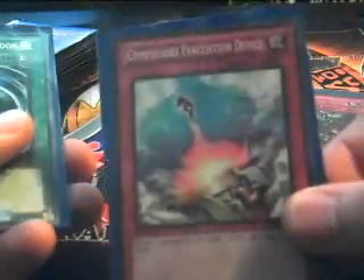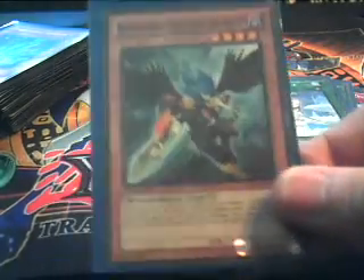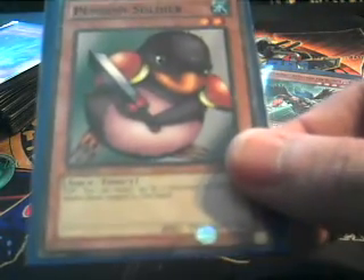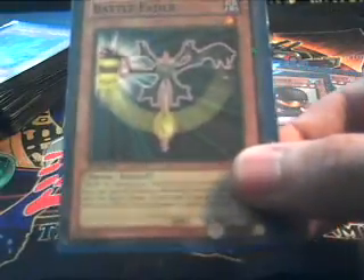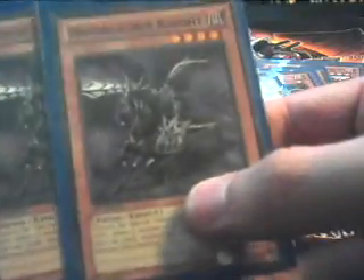I might as well show you the Side Deck I have set up. Traps: Fiendish Chain, Bottomless Trap Hole, Compulsory Evacuation Device, a third Mystical Space Typhoon to get rid of some Back Row, Forbidden Lance — this card is amazing. Black Wing — this card can save you pretty easily, set up for Utopias and stuff. Penguin Soldier just to get rid of some pesky cards. Battle Fader if you're taking a beating and just want to stop their damage. Thunder King — obvious reasons. Snowman Eater, flip and destroy. Cyber Dragon just to get out of some pickles. Two Doom Calibers — it's like an Effect Veiler with about a 1900 Beat Stick. And a third Effect Veiler.